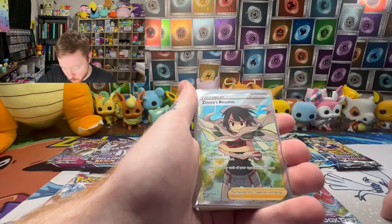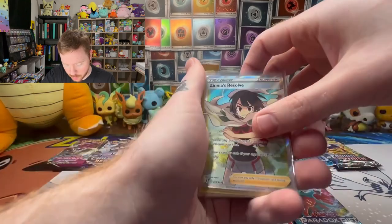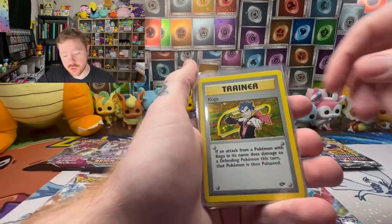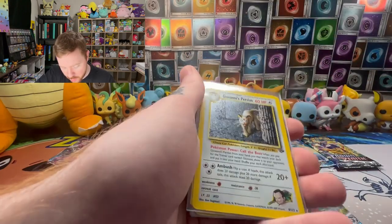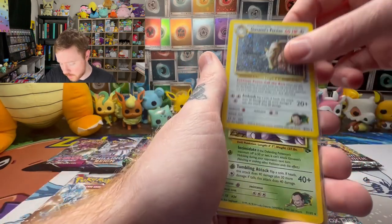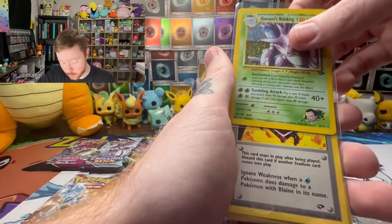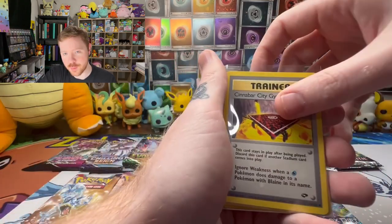We also have one more card for our Evolving Skies master set, and more coming too - we're getting really close to the master set. That Leafeon V Max alt is holding us back big time. Then finally some more vintage Gym Challenge, also coming closer to an end. Got a holo Koga, a holo Giovanni's Persian - beautiful card with apparently a very low pop in a 10, probably because of all that light color holo, it's hard to grade. Also a holo Giovanni's Nidoking, apologies, and an uncommon trainer from Gym Challenge.